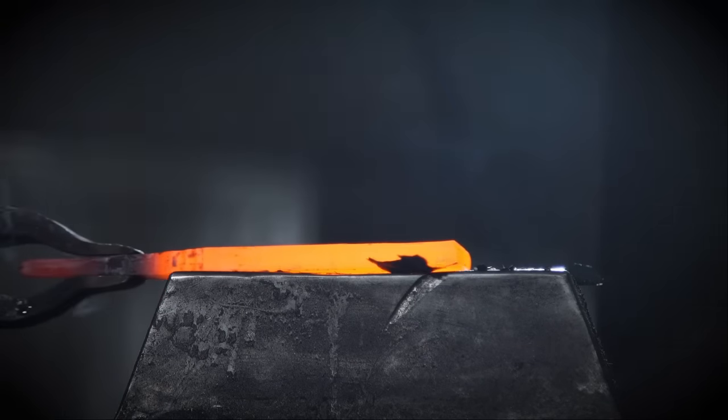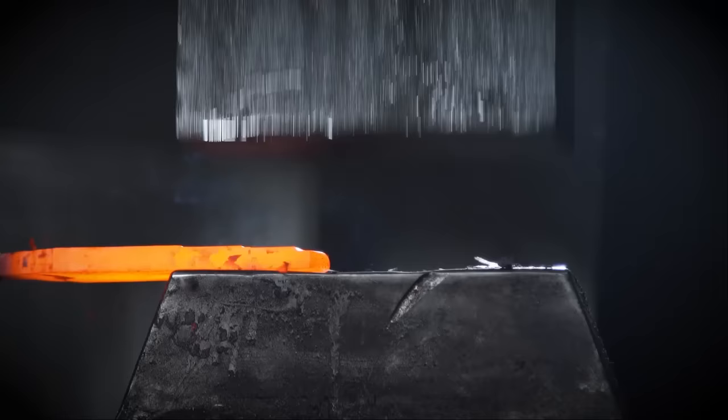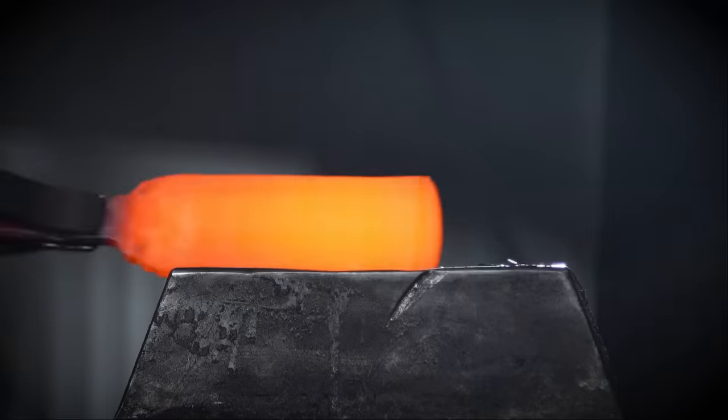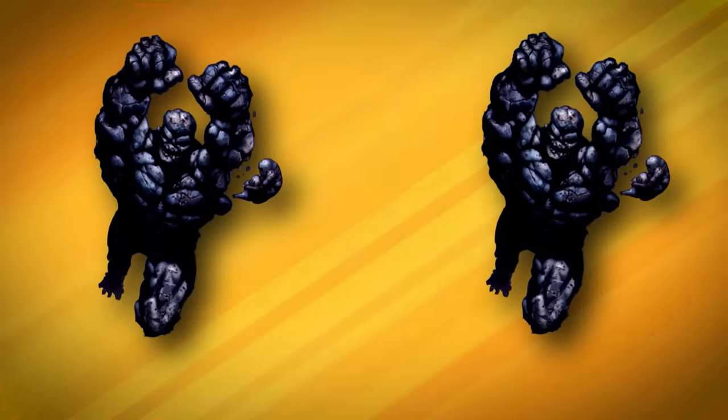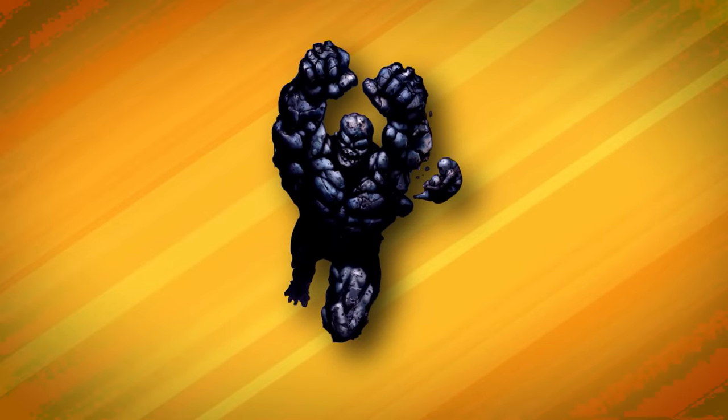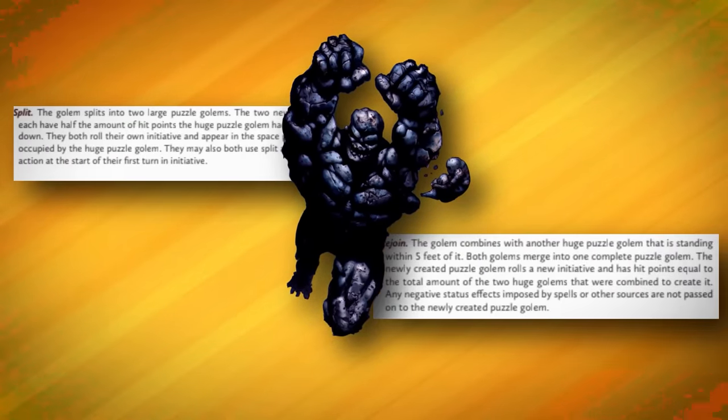Its primary attack is a pair of slam attacks — also known as the golem hydraulic pressing the face of anyone who decides it's a good idea to get up close and personal — and again, that falls in line with stuff we've seen before. But from here is where it starts to get really interesting. As I mentioned, the puzzle golem can split into smaller pieces or reform a larger body, and we have two actions that help us do that called split and rejoin, respectively.